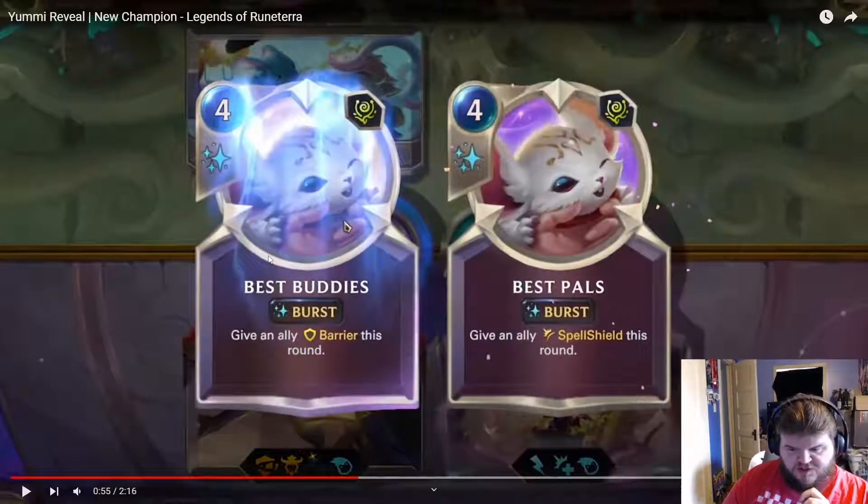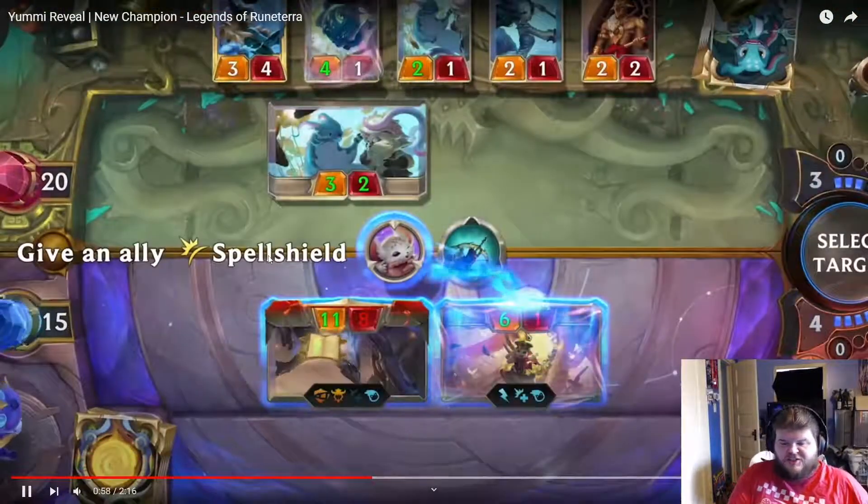Four mana burst to give an ally Barrier or Spell Shield for a round.